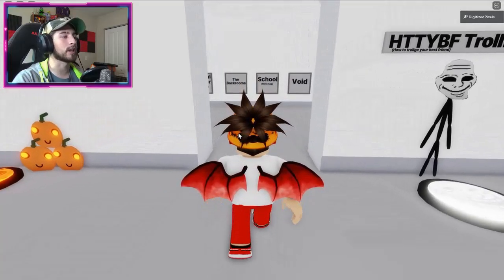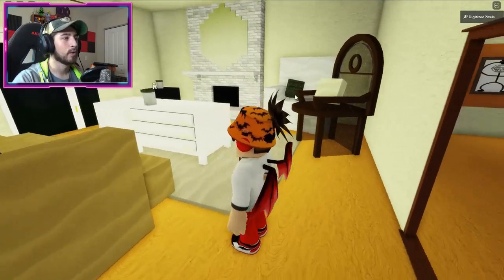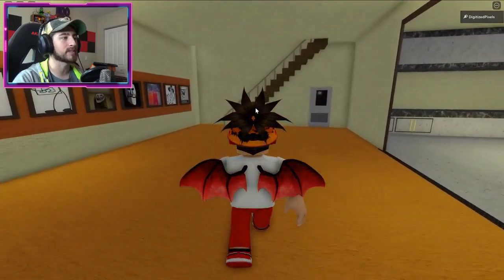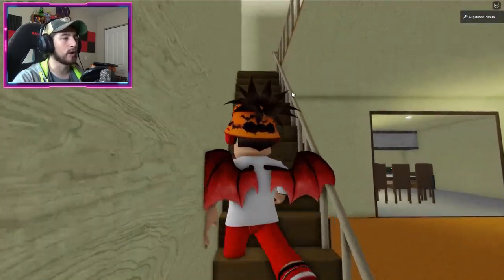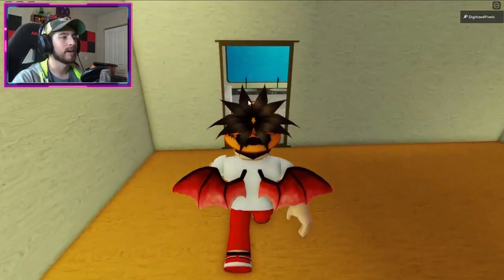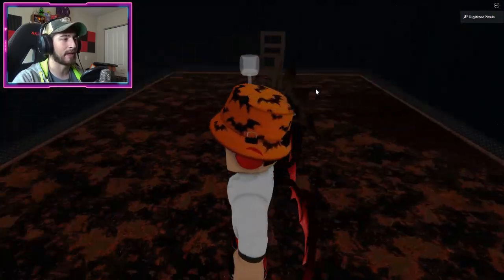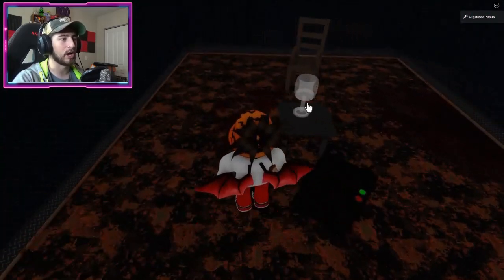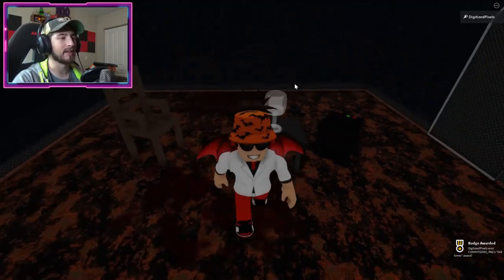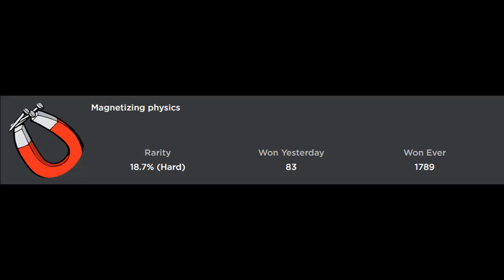To get the Old Times badge, go to Liminal Roamer House. Once you're here, go upstairs and head to the bathroom — it's right ahead. Oddly, there's going to be a bat inside the bathroom. Click on the cup there and you'll get the Old Times badge.